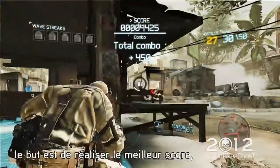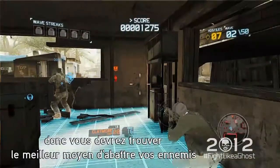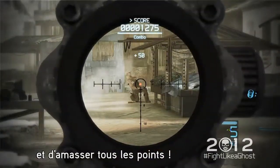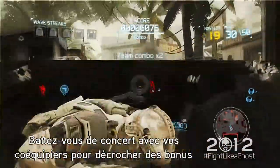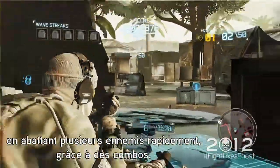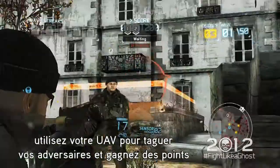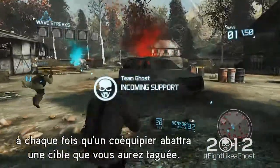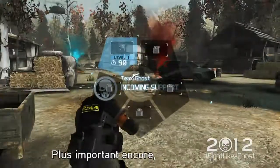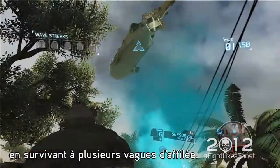In Guerrilla Mode, the goal is about getting the highest score, so figure out the best way to kill enemies with style and rack up the points. Work with your teammates to get extra points for combo kills by taking out multiple enemies quickly. Shooting enemies isn't the only way to earn points. Use the UAV to tag the enemies for your friends, and earn points every time a tagged enemy gets killed.